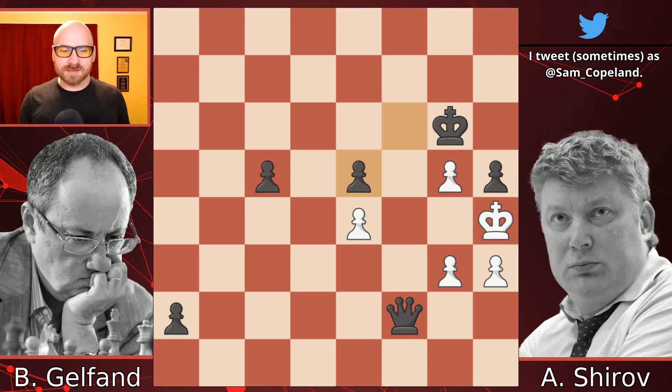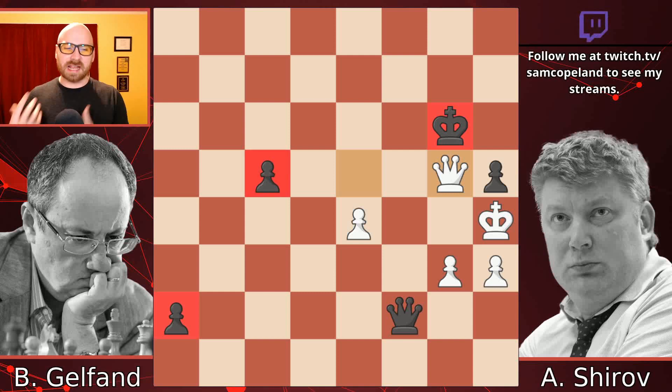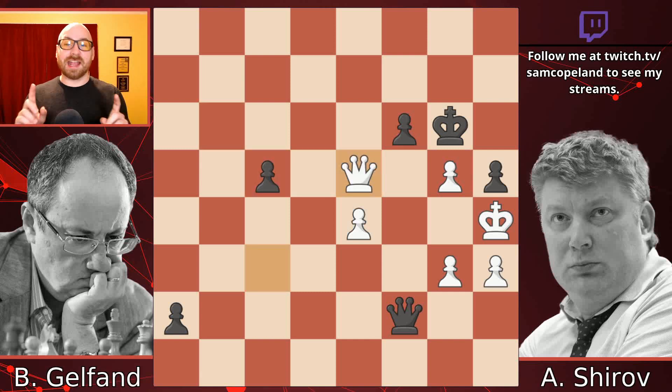It does not quite work, but it's still a very clever resource and the best thing White had. Because after queen to e5, you can take on g5 — now after the queen captures, this is still tricky because there are a lot of checks. It's not easy for the black king to get out of the way. Black should be able to eventually push the dangerous passed pawns and win the game, but you are going to have to work hard to get out of these checks. In a rapid or blitz game, this is by no means an easy win.